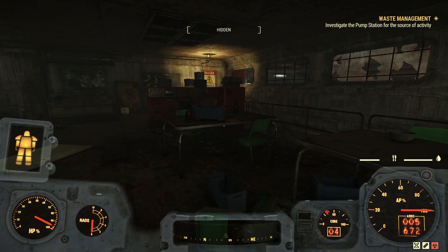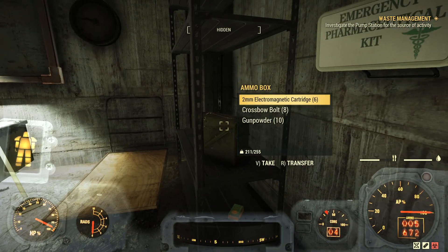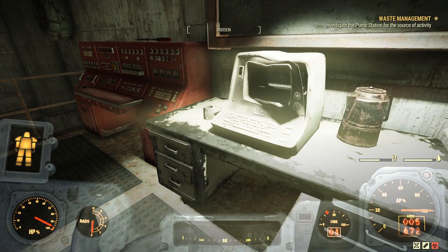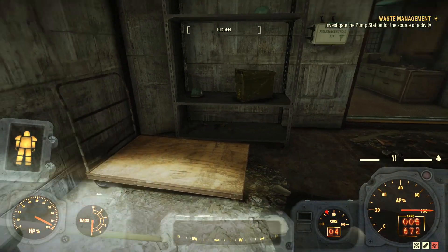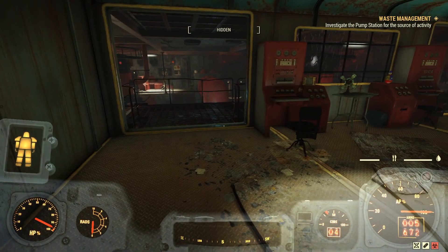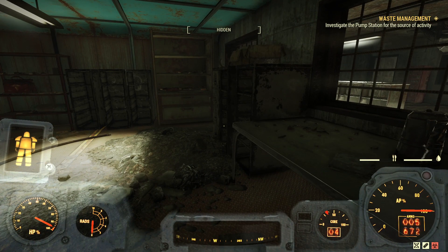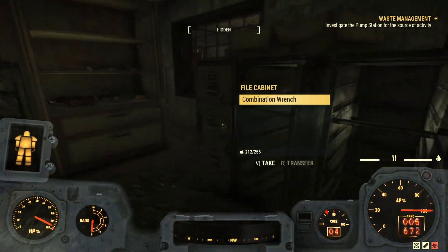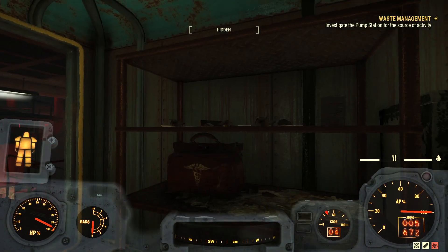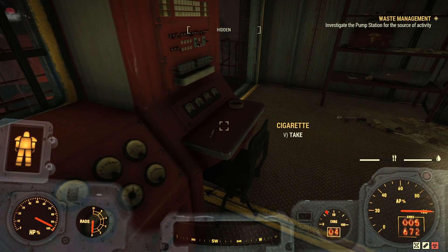We're supposed to be investigating the pump station for source of activity, and this is another case where the game is not telling me where to go, but that's okay - we're going to explore this whole place anyway. What do we got down here? A pulse grenade? Frag grenade? Just grenades lying around - the usual stuff you see in a workplace. We've got a droid work area full of like HDMI cables, network cables, and grenades. A clown - I'm going to take that simply because I do not see a lot of those in the game.